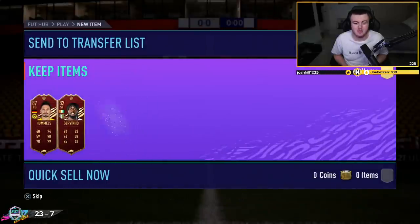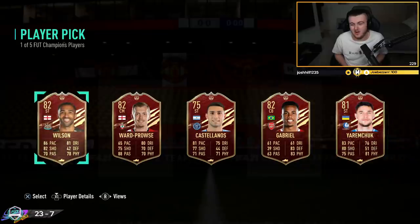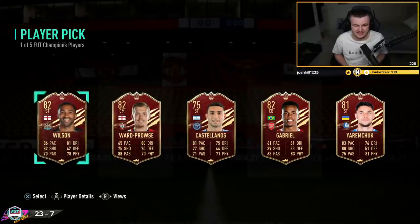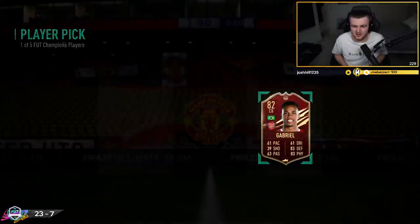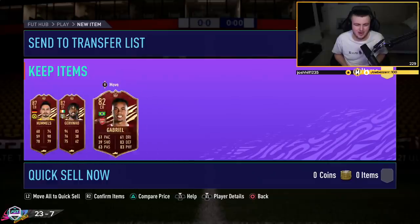Third and final pick now - come on, one of the big dogs, please. Callum Wilson or Gabriel Magales. You're really going to give me Gabriel like after the United-Arsenal game? Do I take Wilson or Gabriel here? I'm going to take Gabriel. Why not? Just for the memes. Even though we lost, I'm going to take him anyway.